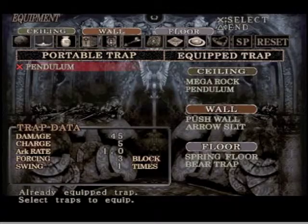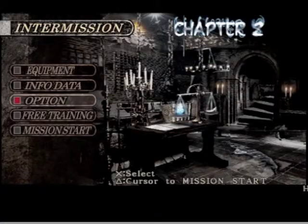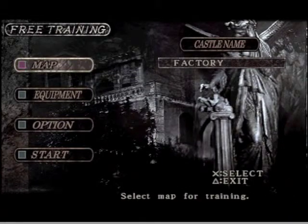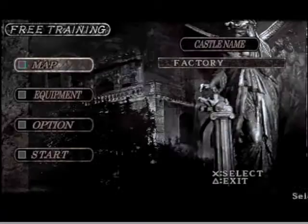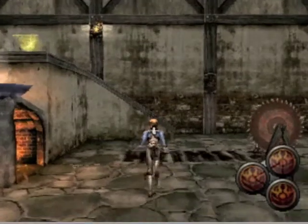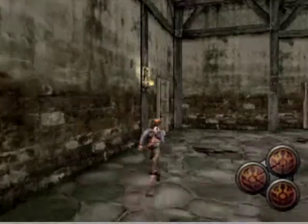Equipment shows you what you can equip and what you can't — what you own, what you don't. SPs are special traps, and then you can reset everything to default. Free Training — this mode is actually kind of fun, because you can go around and choose the map that you're in.